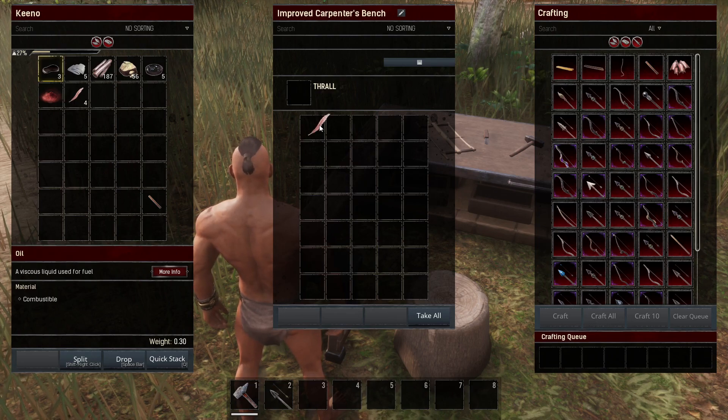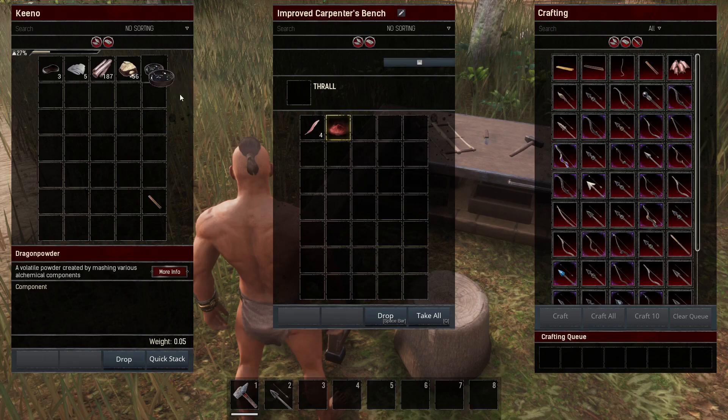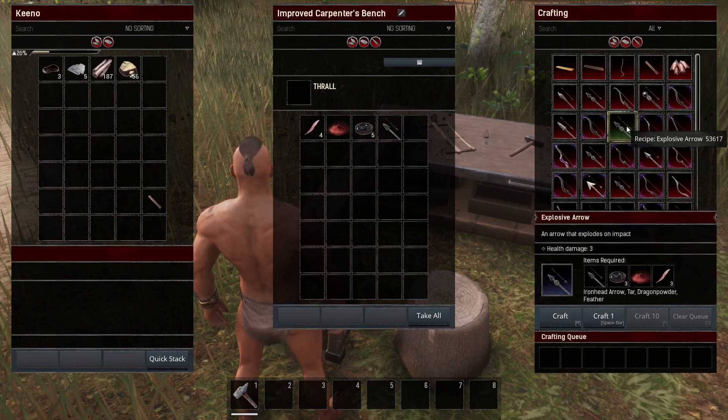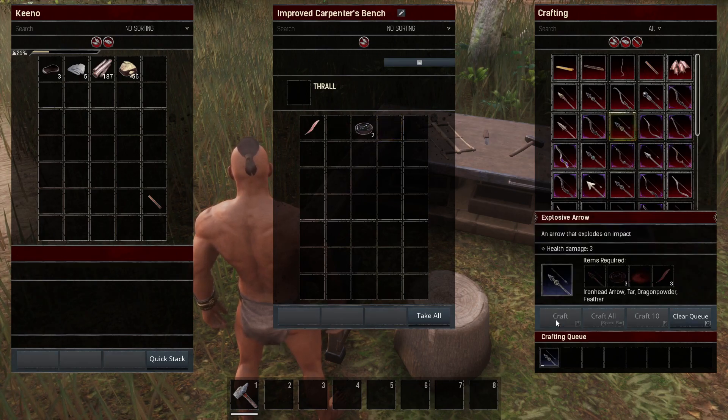So we'll go over and we'll put in the feather, put in the dragon powder, the tar, and of course the arrow as well. And as you can see, the explosive arrow is right over here, so we will now click craft.